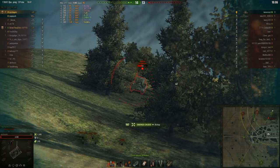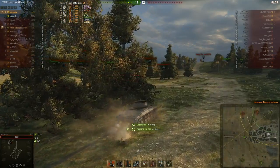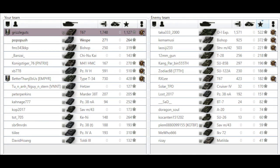Now it's an easy kill for Grizz, who's going to pick up what would be a Radley Walters — I think. Actually, maybe you can't get Radley Walters in tier 5; I think it's tier 4 and below where you can't. So there you go: eight kills, 1750 damage, just over five minutes of battle time, and indeed a High Caliber, a Top Gun, and I do believe that's a Radley Walters to go along with the Ace Tanker badge.